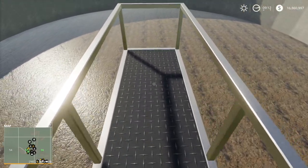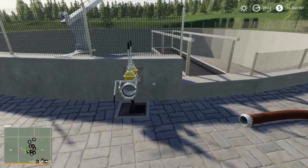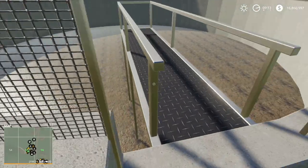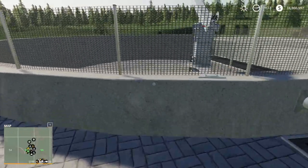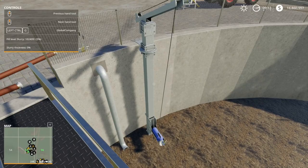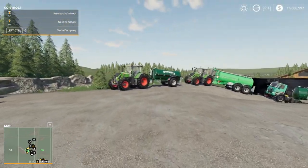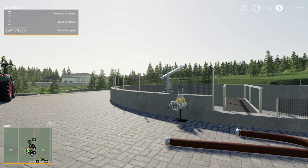First we're going to go over the lagoon — this is where you'll store all your slurry. We'll also go over how to connect up to animal pens later, as that may be where you get your slurry. You can store slurry, digestate, or even water in here. The mixer on top can be turned on with R, but right now slurry thickness is zero percent so it won't do much. We need to learn how to use the manure hoses, the pump, and how to hook up slurry tankers to fill them.